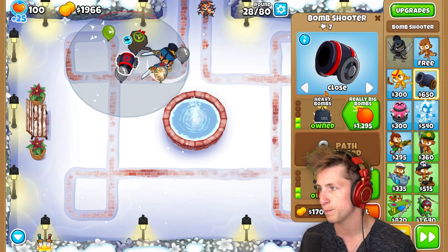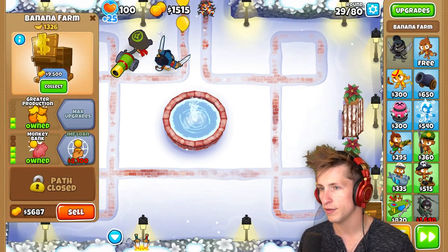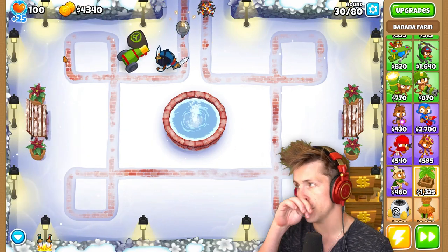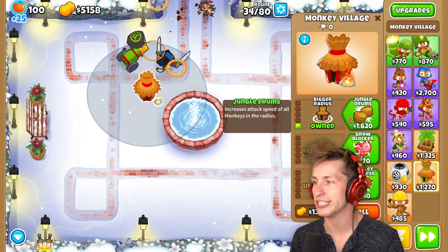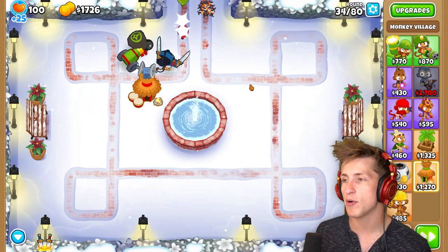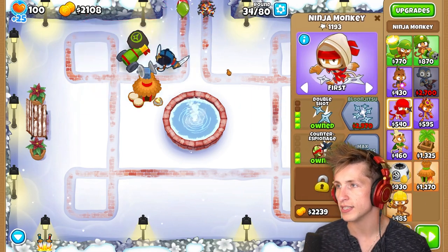Heavy Bombs, and there we go. I definitely don't have enough money for it, but that is full. So now I can go back here and put down — I do not have enough money for two banks. Right there. Bigger radius. Is he in the range? He is in the range. Our Ninja is covered, and now we have Radar Scanner. So now we can see all the camo balloons and actually hit things with our camo detection. That's going to be really, really nice.